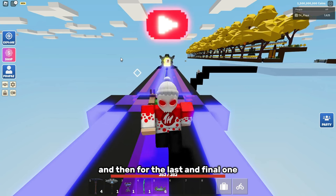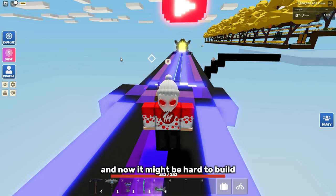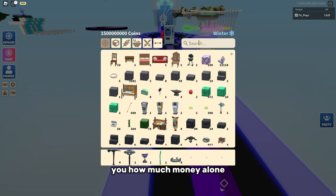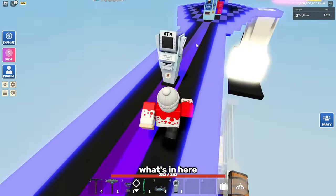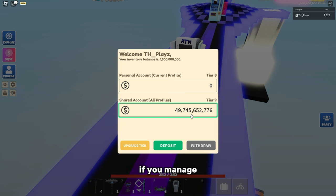And then for the last and final method, it's just to build your own shop. Now it might be hard to build your own shop but it's going to be worth it. If I place down an ATM I can show you how much money I've made from my shop alone. My shop is no longer there since I no longer need it, but if I open this ATM I have 50 billion coins in my bank account — all made from my shop. I can make up to 5 billion in an hour if you manage your money right and sell the right items.